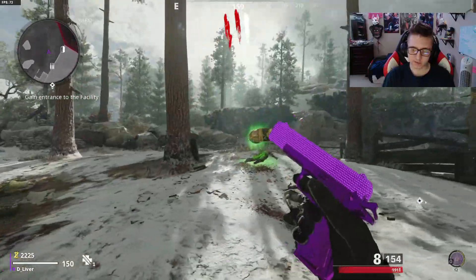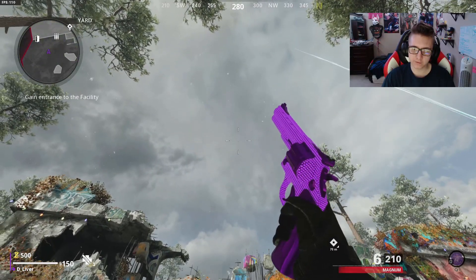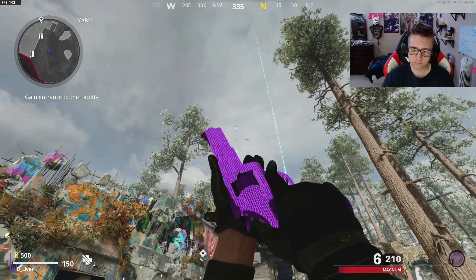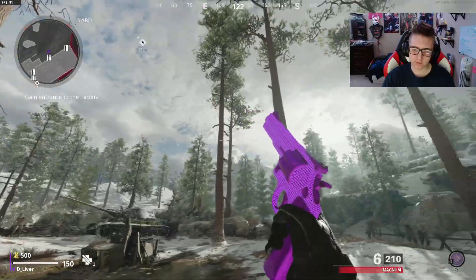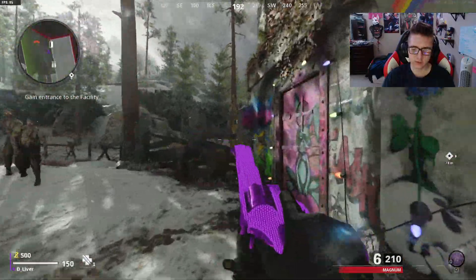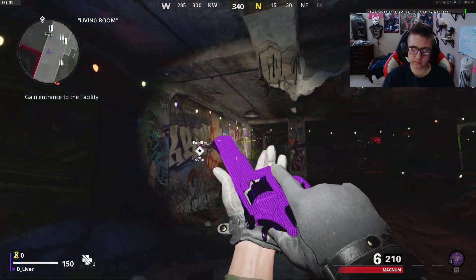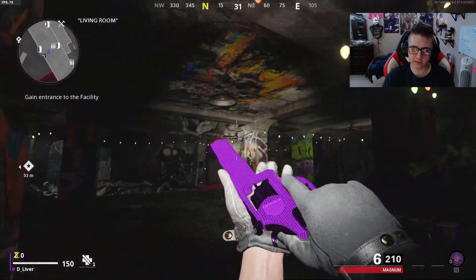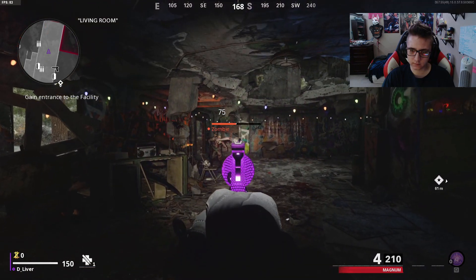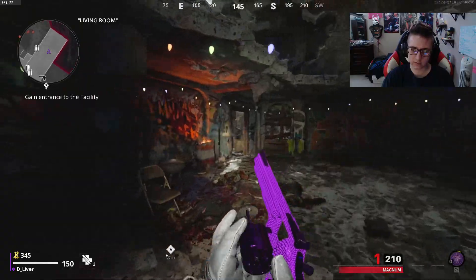Despite the iron sights being bad I can still drop those zombies. The magnum — the good thing about this camo is that it's so bright and vibrant that even if you're in a dark place, it still stands out from everything else in the background. Iron sights on the magnum are pretty good.